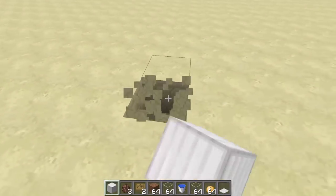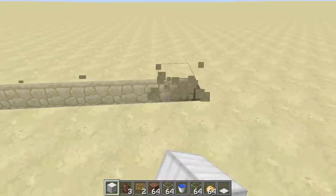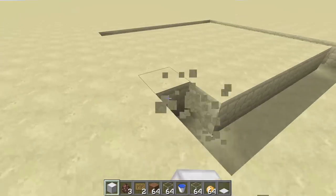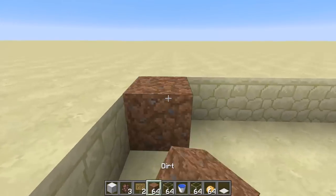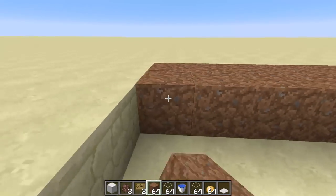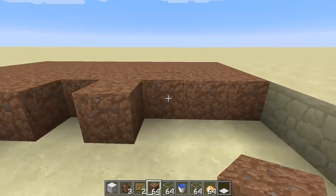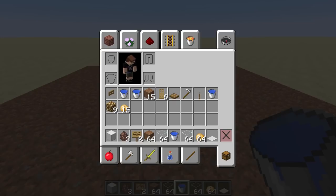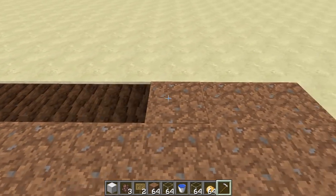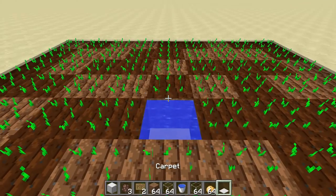The first thing you want to do is dig out a nine by nine area and replace it with dirt. Leave the middle spot open — skip it on the fifth row. Then place a water source in the center. Grab your hoe and start tilling all the soil, then go ahead and plant your potatoes.